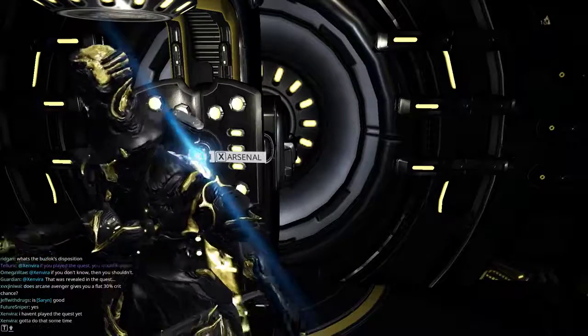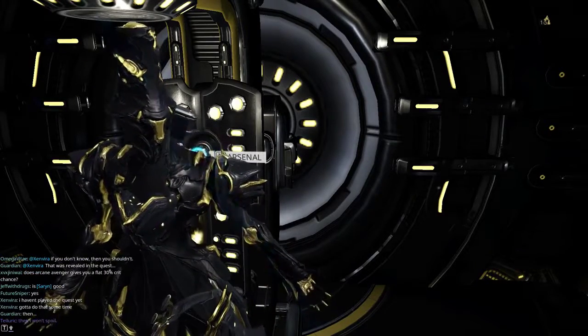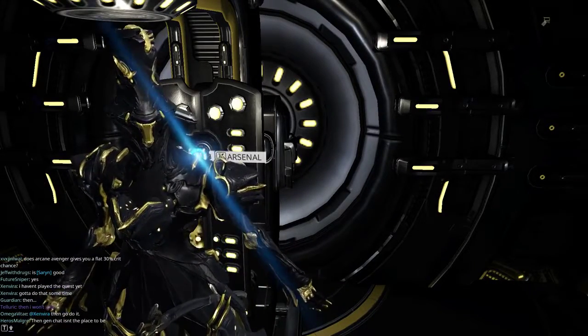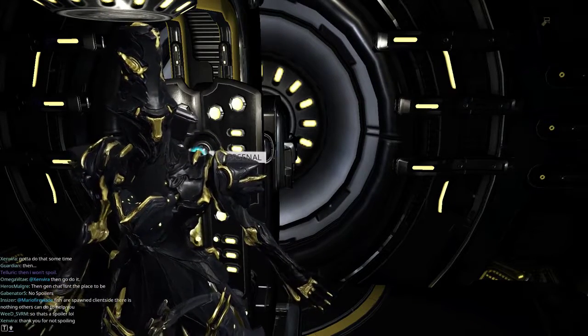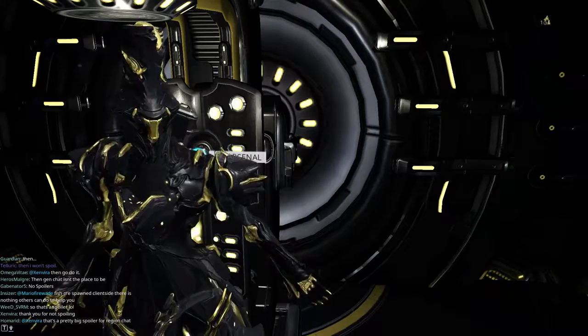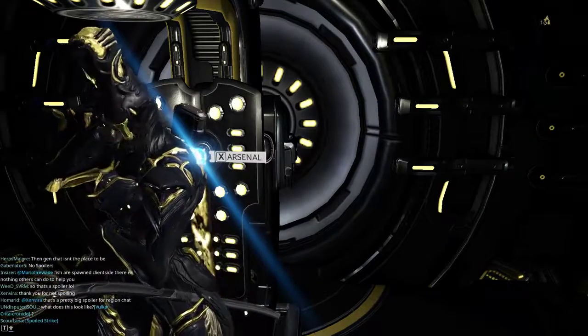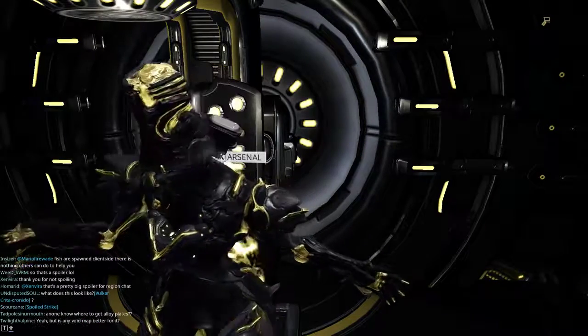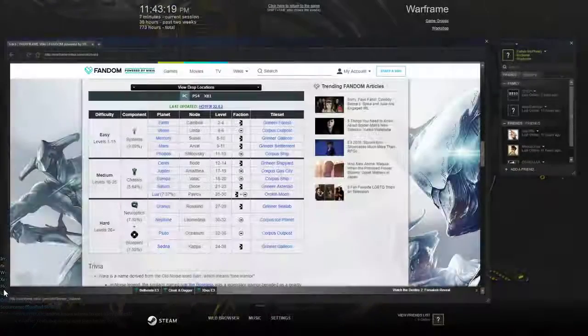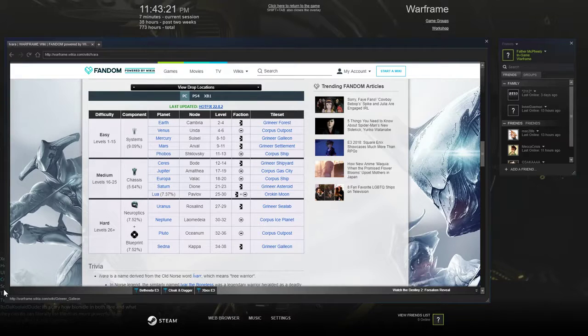Ivara is only available as a reward through completing all three vaults within a spy run. Each one requires a different difficulty, and the hardest ones to obtain are going to be the Neuroptics and the Blueprints at about a 7% chance apiece. My recommendation for easily farming for Ivara is going to be sticking to the Corpus maps.